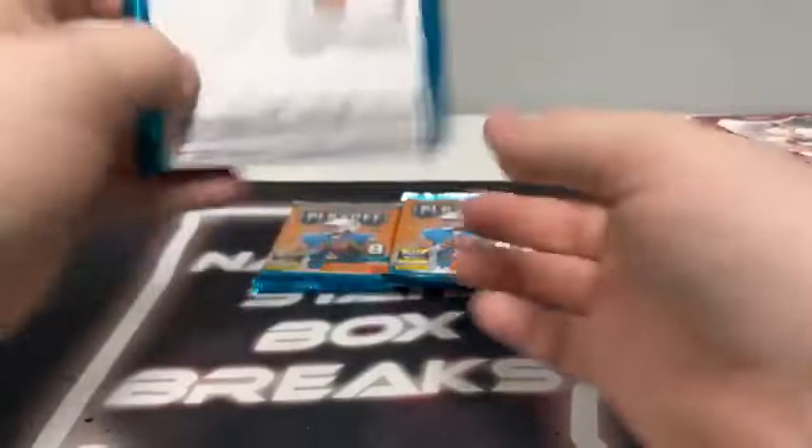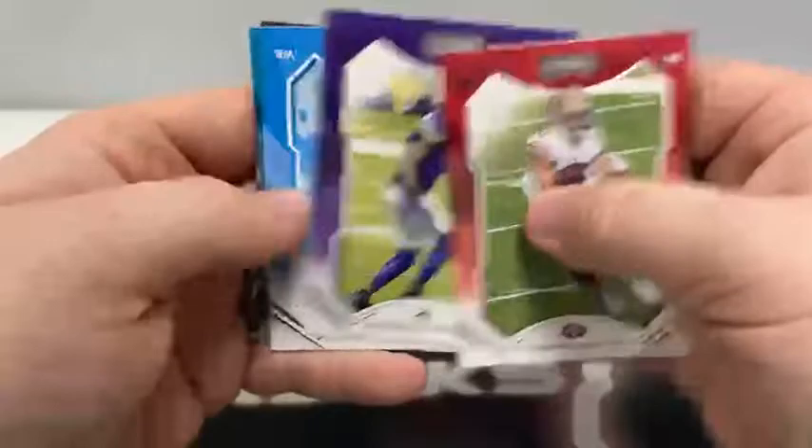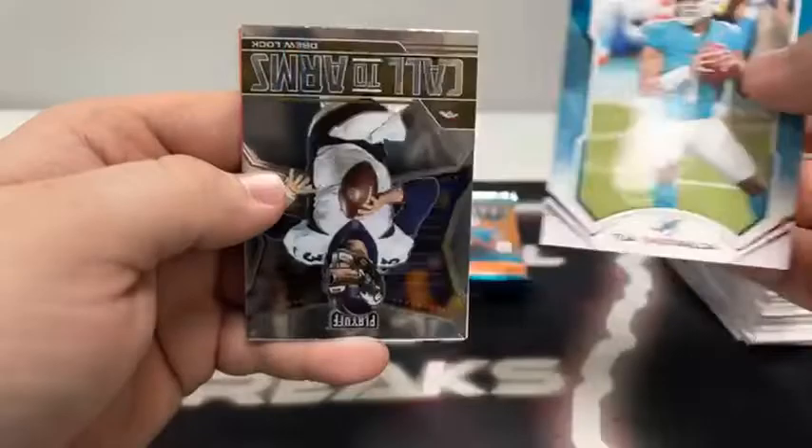Pack seven: Jesse Bates for Cincinnati, Michael Pittman Jr., Stephon Gilmore, Raheem Mostert for San Fran, Patrick Peterson, a base rookie card of Terrace Marshall Jr., Tua on the Red Zone, and a Call to Arms of Drew Lock. Another Kid Reporter. Our final three packs — should have an autograph in here somewhere. And it is in that pack — we'll set that down and save it for last.